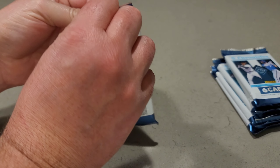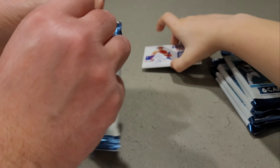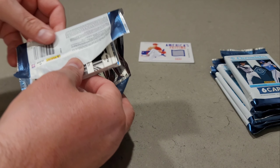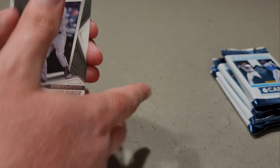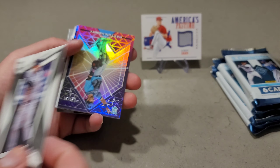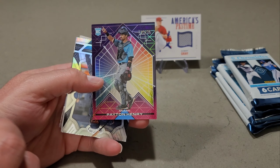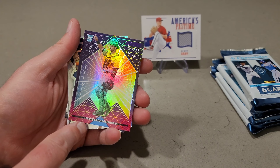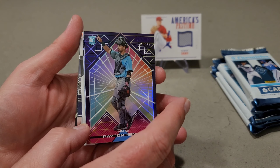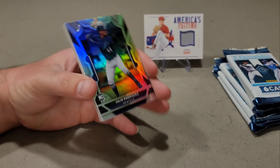Lucas's first pack: we got a Luis Gill Limited, a Spencer Torkelson Recon, an Elite Ronald Acuña — and there's the patch. We got a Sonny Gray America's Pastime Relic, that's pretty nice. And we got a Juan Soto Titan and an Obsidian Alex Bregman.